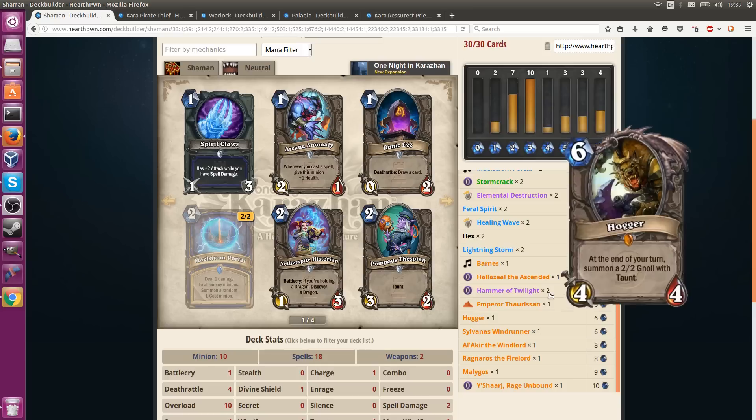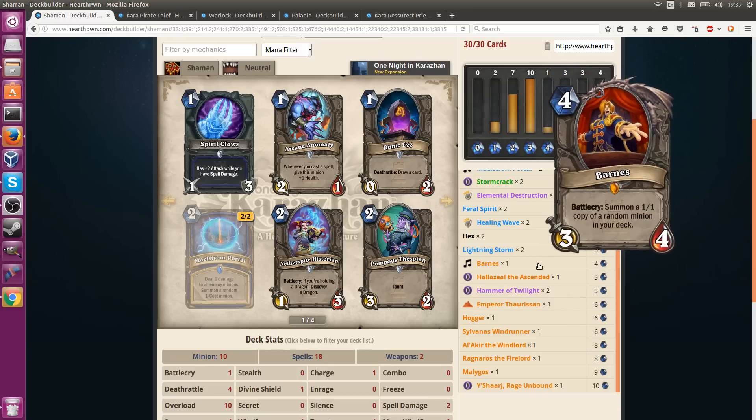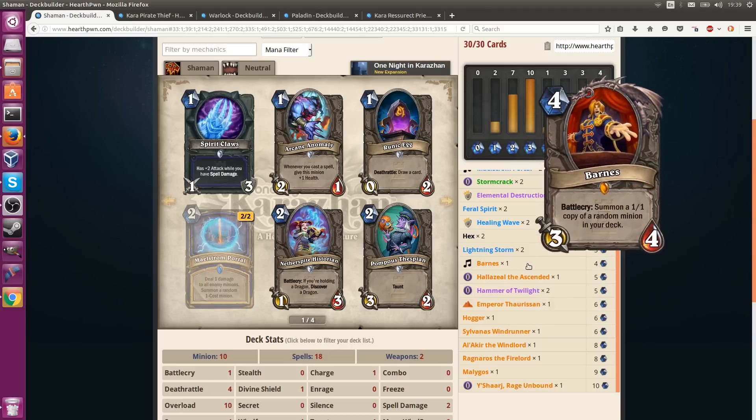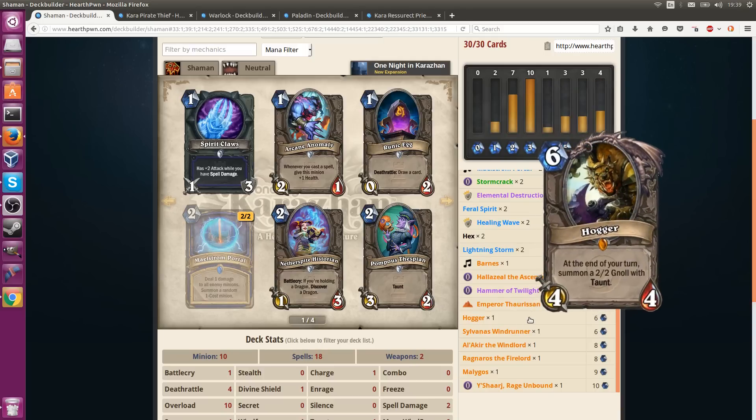Hogger is actually pretty good with Barnes as well. Because Hogger, at the end of your turn, is going to summon a 2/2 with taunt. So Barnes gets you a 1/1 copy of regular stats, plus a 2/2 taunt on top of that — making Barnes effectively 6-7 stats spread across 3 minions. That's pretty good for 4 mana, not to mention the taunt protects Hogger as well. Maybe they need to actually use a removal spell on a 1/1 — that would be pretty funny.